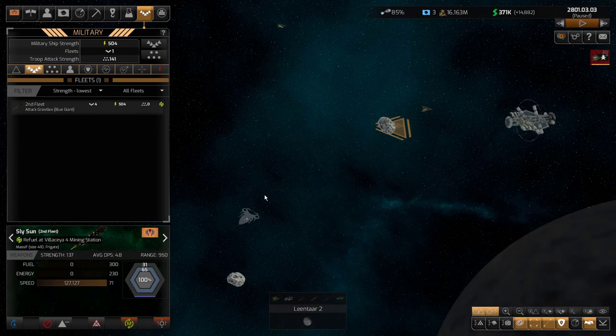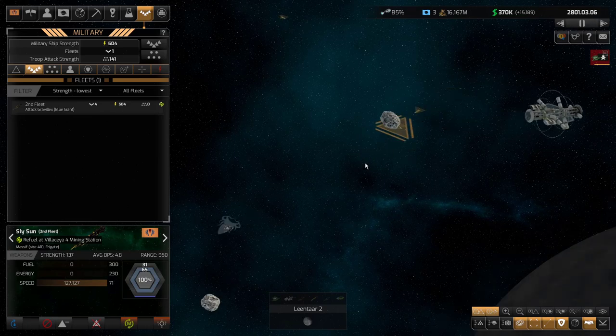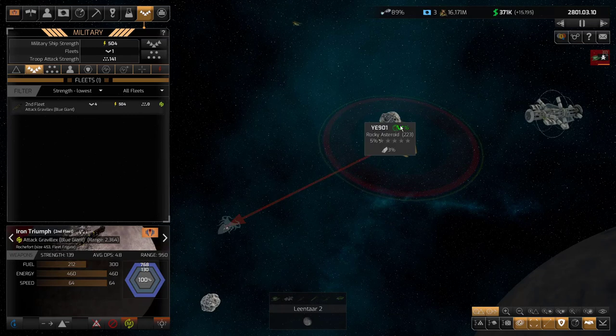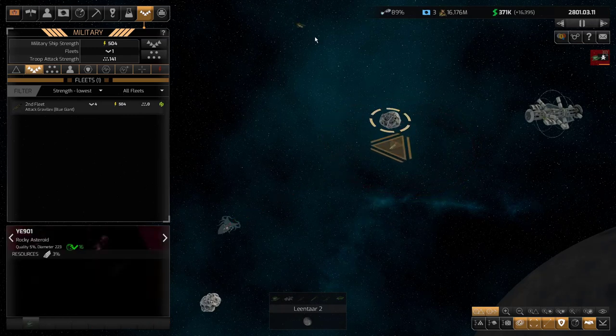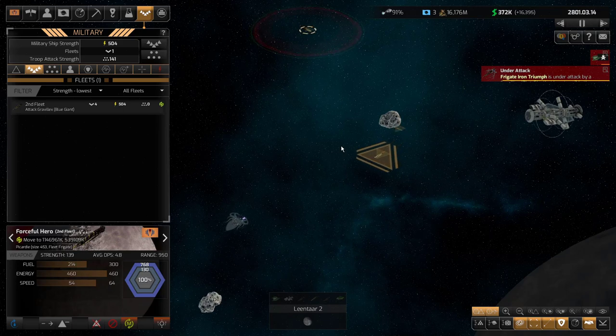They should be able to handle this. I didn't look at what they have for weapons. There's a rail gun, a PD weapon, and an assault pod. These assault pods are going to be great — hopefully they all have them. Yes they do, so I may be able to recapture my cruiser. Let's see how we're doing — taking no damage. The creature hasn't taken any damage either yet.